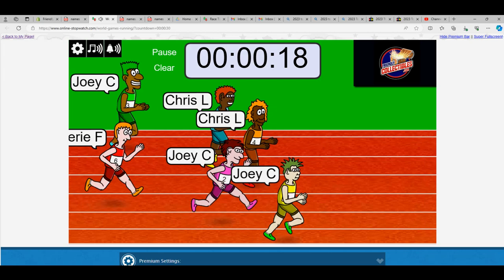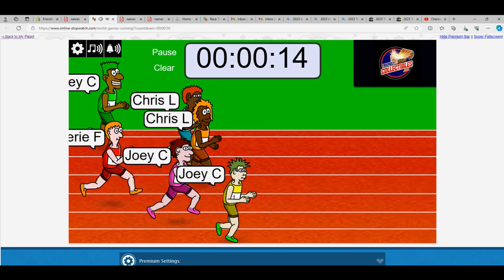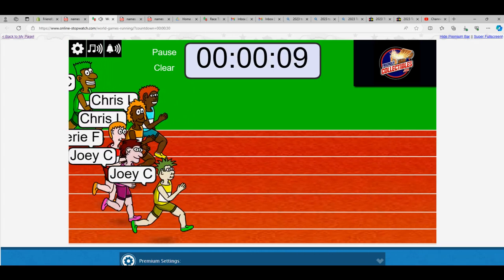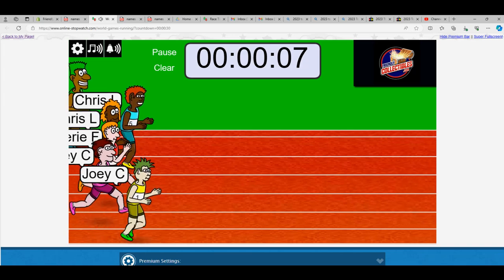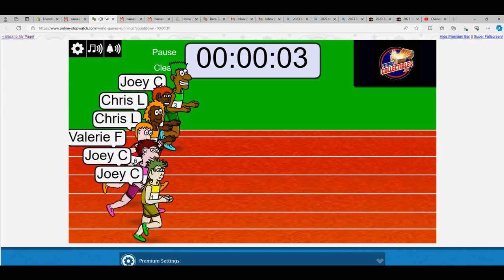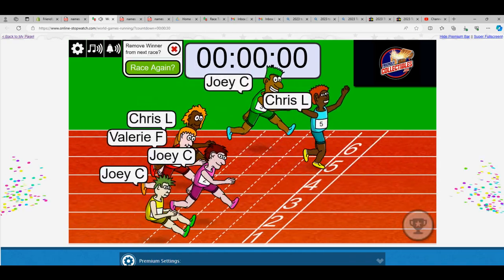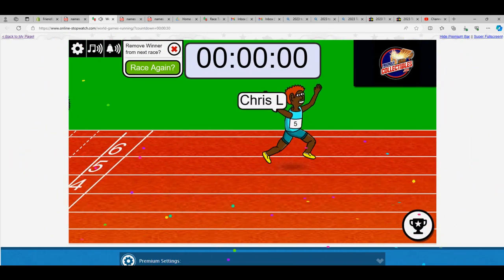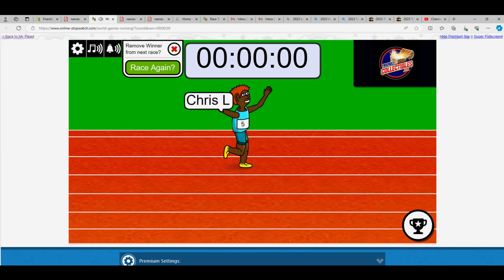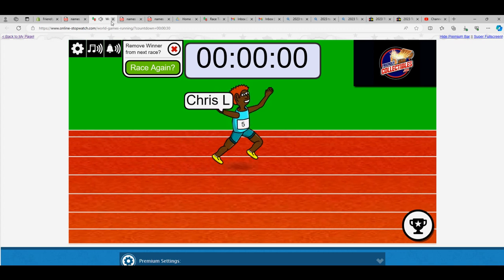It looks like Joey C is out to a lead. Got nine to eight seconds left — Joey C still has a little bit of a lead. With five seconds, it's Joey C and green at the top, Chris L in the blue. Chris L is going to take this thing! So Chris, you just won three spots in the Tri-Star jersey break — congratulations to you, Chris L.